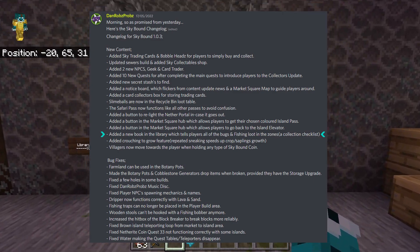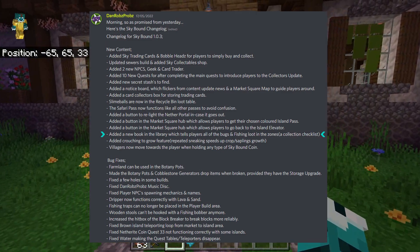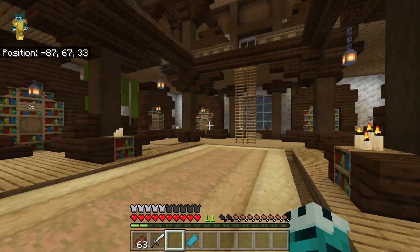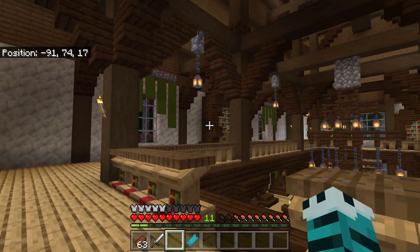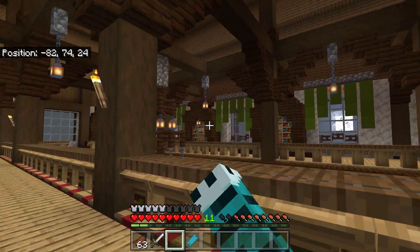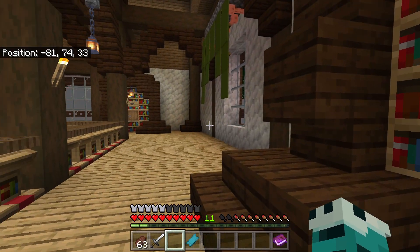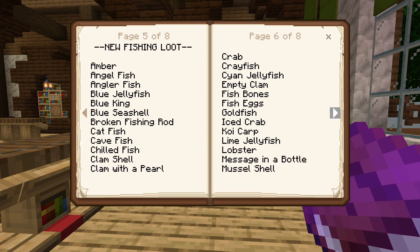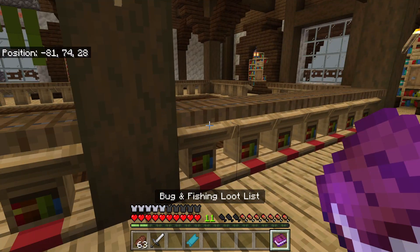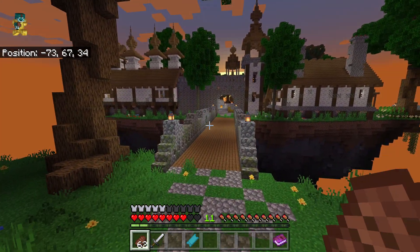There's a new book in the library. Running over there and heading up the ladders to the long side with two bookcases, this book gives you the all bugs and fishing loot list. It shows all the collectibles from the safari zone and fishing zones: snails, butterflies, moths, dragonflies, and all the different fishing loot. It's absolutely packed.